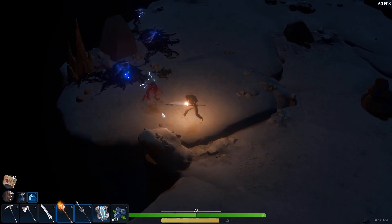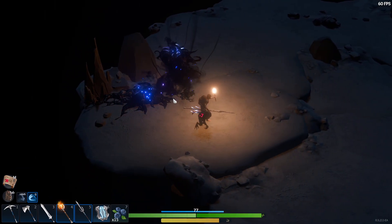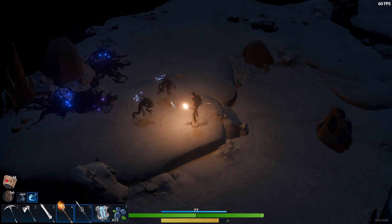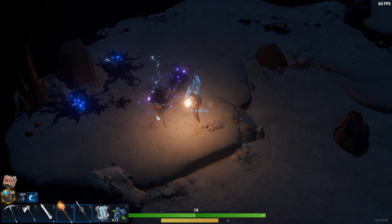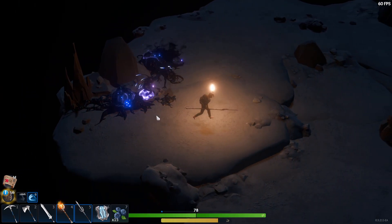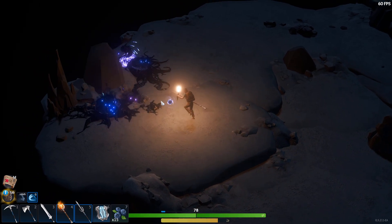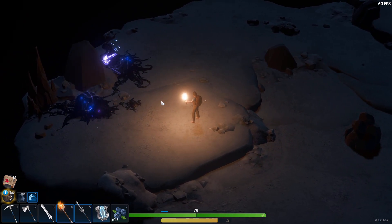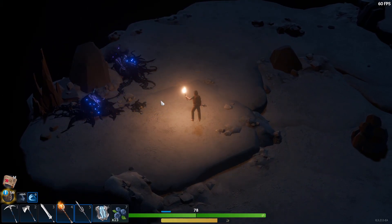Let's go ahead and clear these guys out so we don't have any trouble. What I could do is sit here and spam these guys and get their essence. These guys will drop it, but they don't drop as much as the others. We have 229... 230... 231. We could farm these guys, although I'd rather find some creatures that drop a little bit more so we don't have to spend quite so much time.